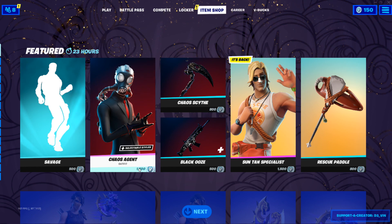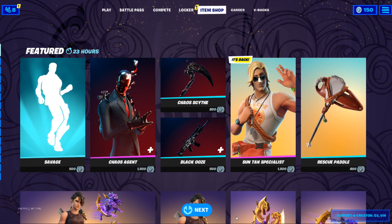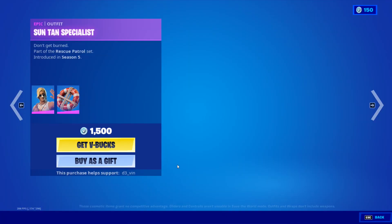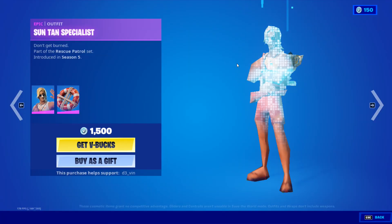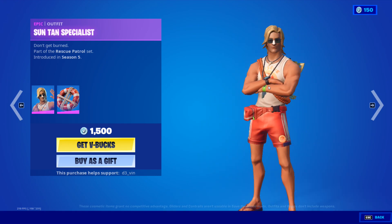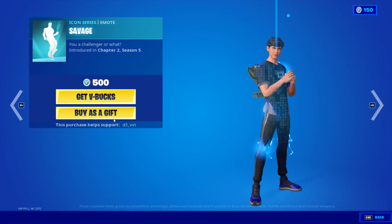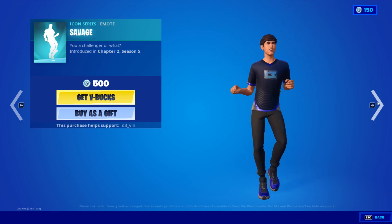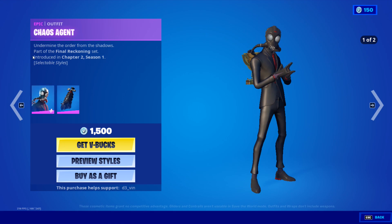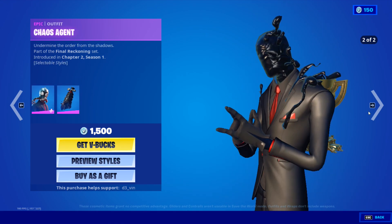We don't have anything new here, but the Sun 10 Specialist is here after a long time. How are you, brother? It's got a white nose — looks like a Cliffy, bro. I'm not gonna buy it. We have Savage as well, and we have the Chaos Agent with three or four styles. I'm not gonna buy it because it's not very good.